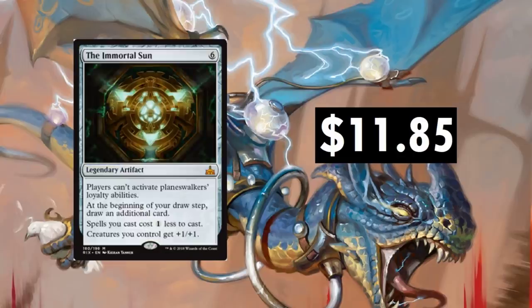The Immortal Sun, $11.85 — six to bring out. Commander players are definitely going to be playing this card. Players can't activate Planeswalker loyalty abilities. At the beginning of your draw step, draw an additional card — card advantage is crazy. Spells you cast cost one less, and creatures you control get +1/+1. It's a legendary artifact that is just jaw-dropping. The six casting cost has kept it out of Modern, and Modern is usually too fast for it, so you'll see it mostly in Commander builds. $11.85 — pretty neat.